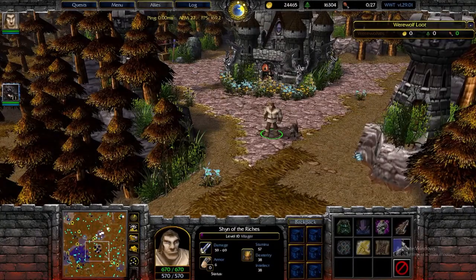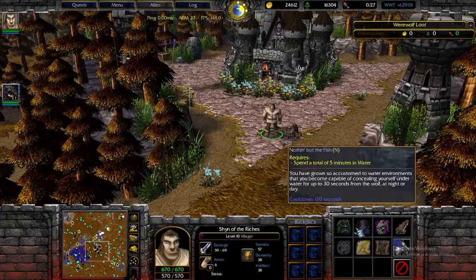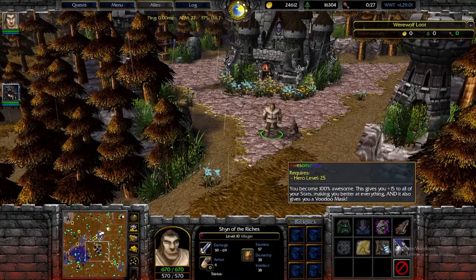That's not to say that these other abilities aren't useful in their own right. Scarecrow is extremely useful — I would recommend getting it in every single game you play. It gives you insane health regeneration along with an armor buff. Nothing but the fish will hide you underwater for about a minute. Transmute will instantly kill an animal or army unit and turn it into gold. And awesomeness just gives you more stats.